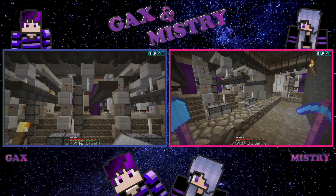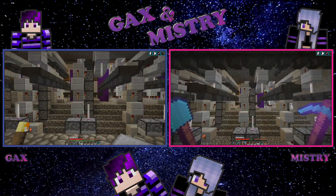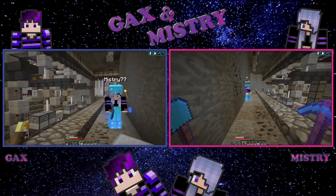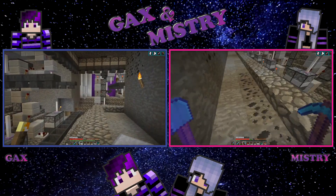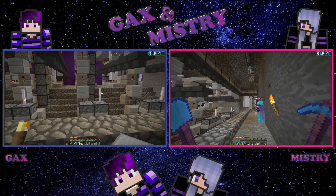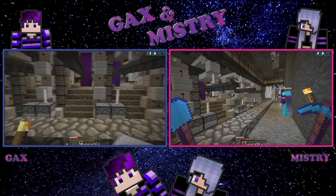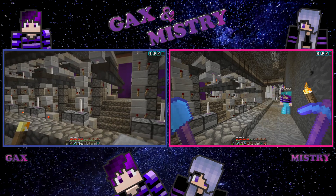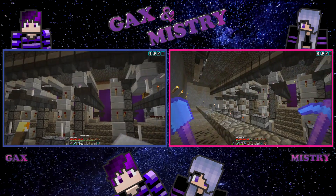Last week — the last three episodes — we actually built the three different item storage systems. This one is the medium, we built the large one, and then last episode we built the small ones. That's just the storage system; now we need to sort them. What the sorting will do is you will have an input chest and everything will sort automatically into the dedicated chests.